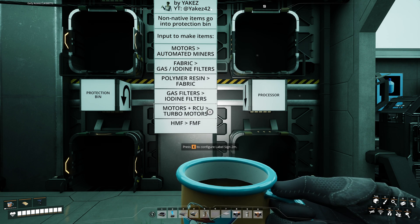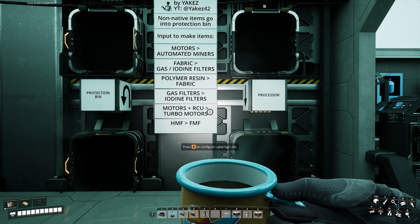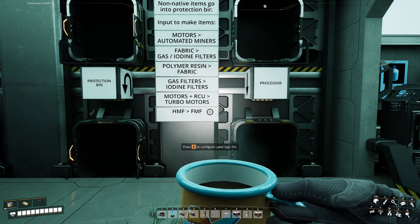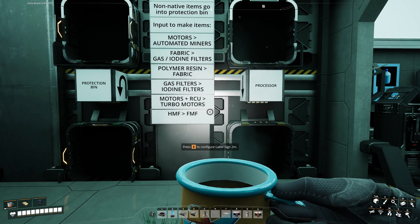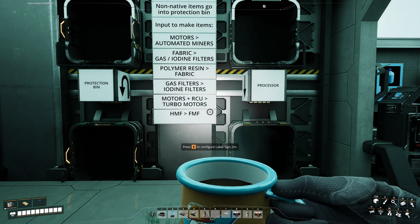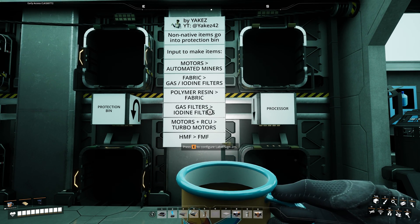After that, there is not much more that is advanced. Basically, you take your heavy modular frames, put them into the processor, they go into the buffer, go into the production chain and are converted into fused modular frames. The same goes for all the items shown in this legend. Very simple and straightforward.